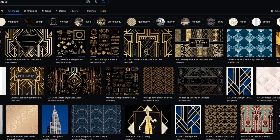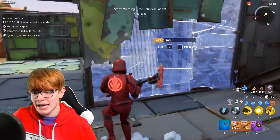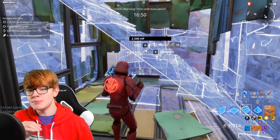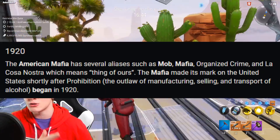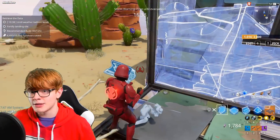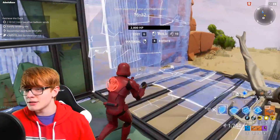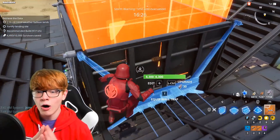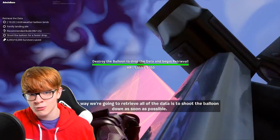I've definitely seen this art style before and it makes me a little reminiscent of a spy movie, which we do have a spy set right now — it could be in addition to what we already have. Or it could be a mafia-styled weapon set, because the American Mafia was actually founded in the 1920s and this art style makes me think of that. The revolver could be a Smith & Wesson, the shotgun a Remington, the assault rifle maybe a Thompson or tommy gun. We'll know in the future, but for now all we have is the code name and file names.